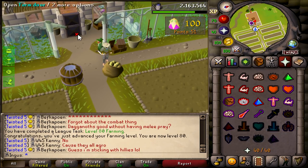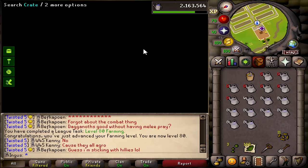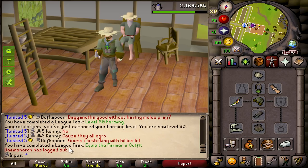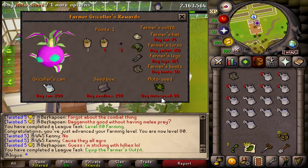No level, but we got some points — which means everybody, we can buy the boots. And we have just completed another league task: to equip the farmer's outfit. I think I'll probably stay here for two more rounds — I want to buy the auto weed.